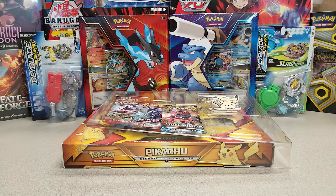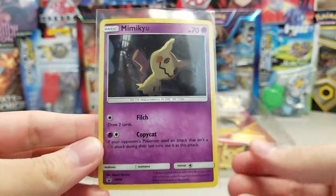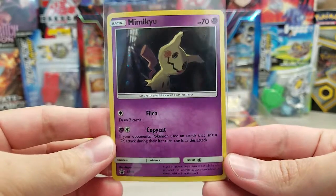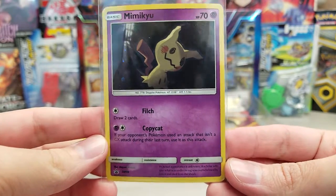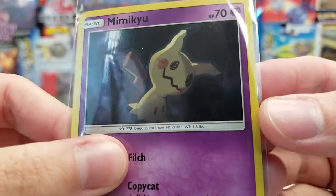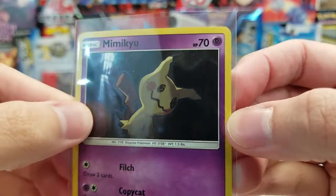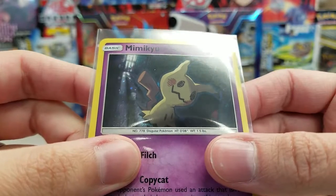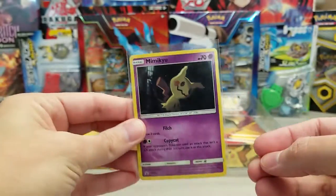Let me get it in a sleeve first. A look at the Mimikyu promo — it's not like an original attack, just different artwork. So if you just play the game and need a Mimikyu that has Filch and Copycat, you don't need this version. But if you're a promo collector and want one of each promo, then you kind of need it. It's promo SM99. The artwork is so dark it's hard to see the little nuances — that might be a Pokeball, a window or a doorway. I'm in trouble seeing it both in person and through the camera, but hopefully you can make out a little bit. At least see the Pokeball in the artwork.